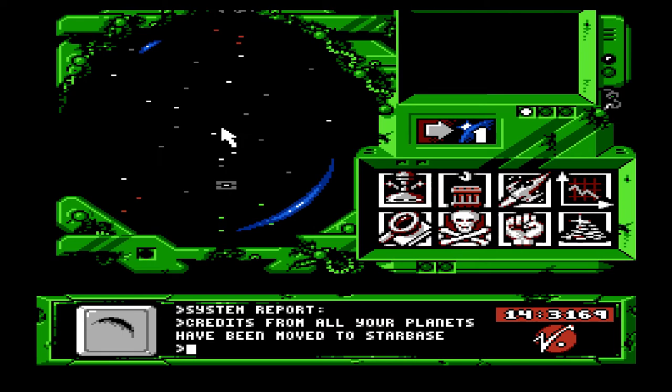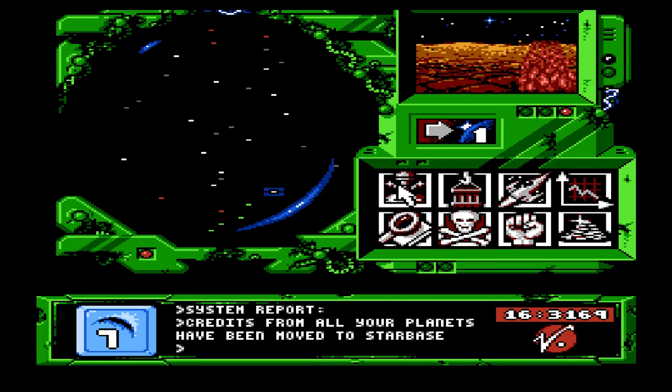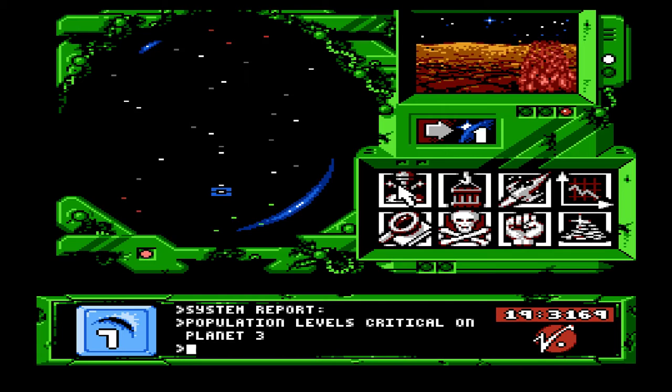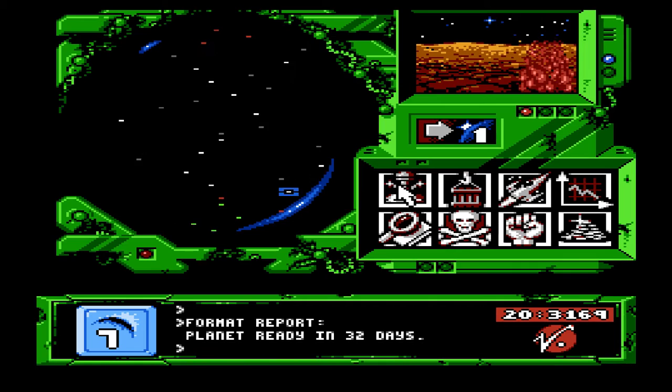Because planet 16 is the halfway point in our galaxy — or solar system. Because a ship can't jump — like an attack ship, a battleship — from my planet directly to planet 32 in one shot. I need to stop somewhere. Population level is critical on planet 3. That's fine. Format report, 32 days. So I need to make a pit stop and refuel. And I always choose planet 16 because it's halfway to planet 32.